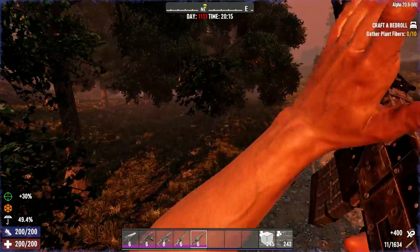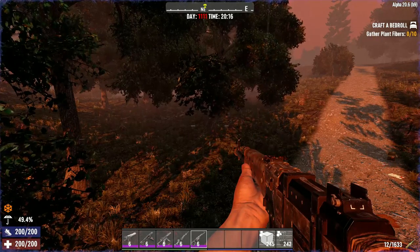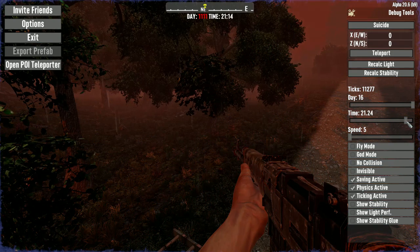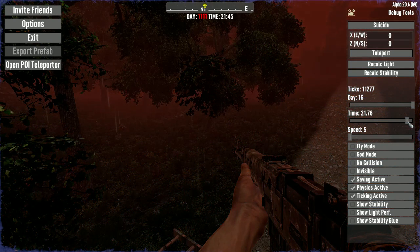Once you're all set and your weapons are reloaded, hit Escape with the debug menu on and you can set the time forward so that it's closer to the horde. Don't set it too close to the horde because you are gonna need time to turn the debug menu off.